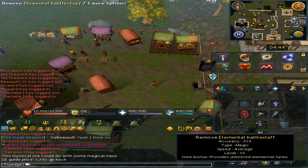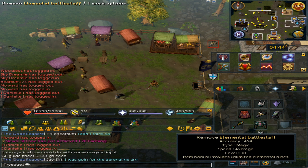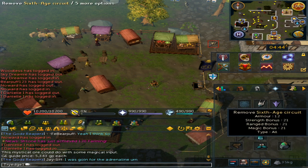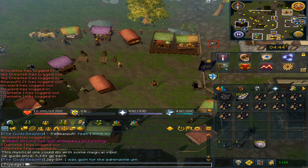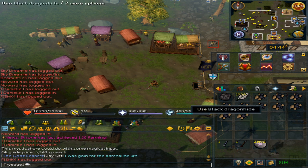As for my setup, I do prefer an elemental battle staff or an earth staff, along with the sixth age circuit. You will need the astral runes, and lastly a dragonhide of any type or a dragon bone.